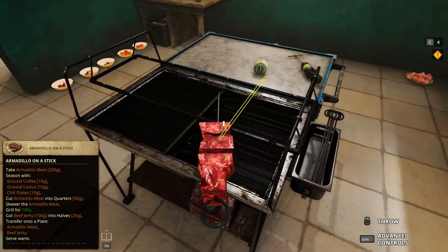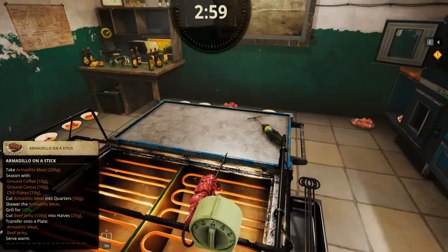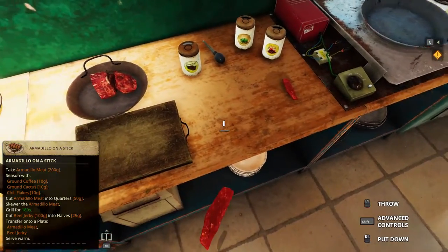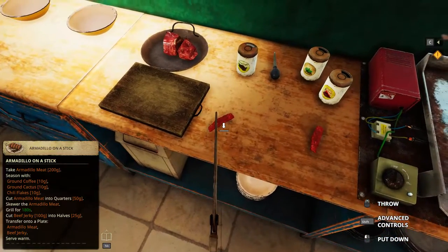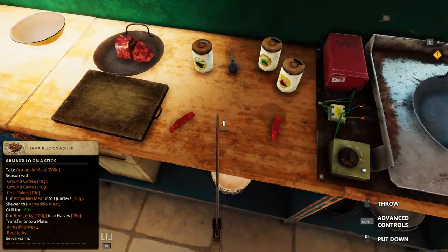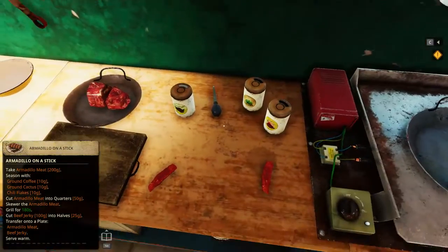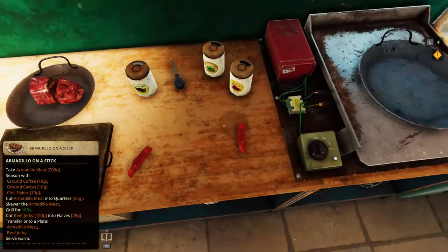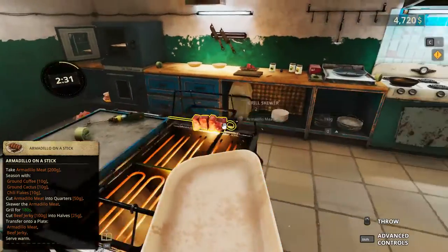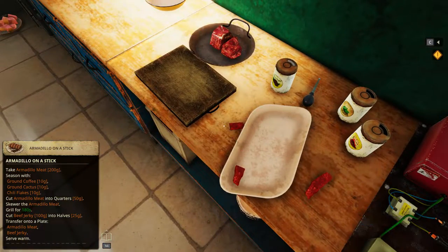Now put this here and it's three minutes, so let it slowly grill. Meanwhile we can cut the beef jerky. 26, 24, 25, 25. We can take some time to arrange the beef jerky.